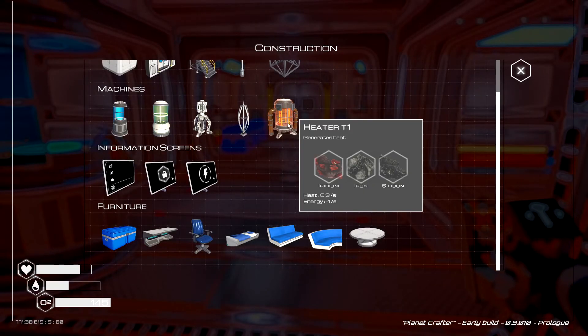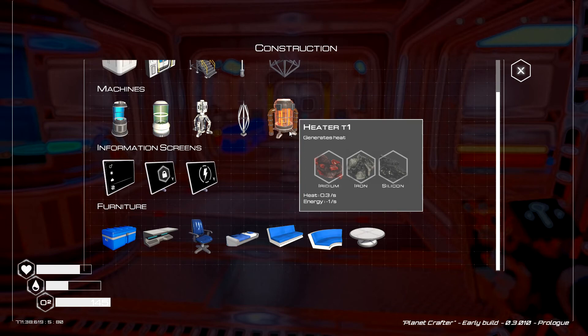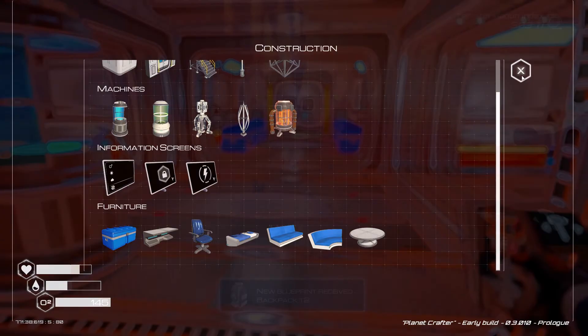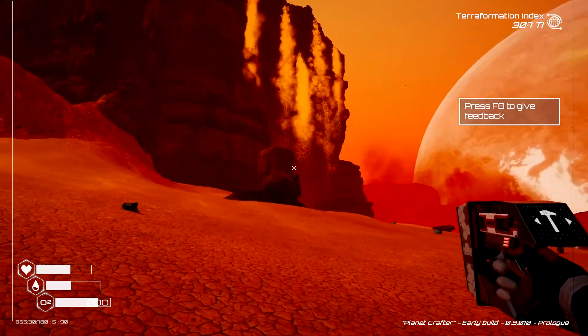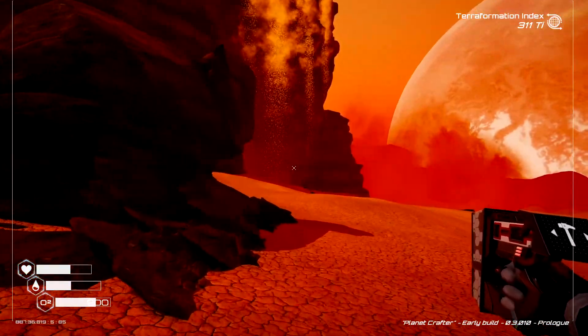The next thing we need to craft is heat. We're going to run over to the sand caves, check that out, see if there's anything new over there, and look at the new biome entrance to see if it's all sealed off. I'm pretty sure it will be. We want to get some iridium and pick up a couple of irons and silicon on the way. And look — we've got the new backpack already! Every time I head over here something unlocks, and that's just on our pressure so far.